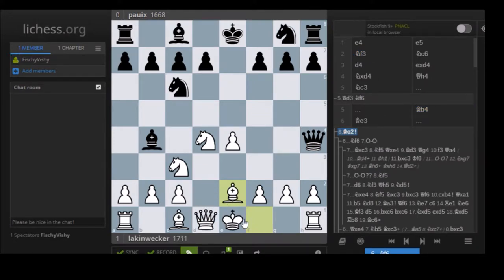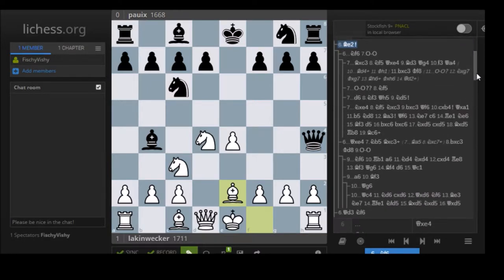The best move is Be2, which threatens castles - and that's a very big threat. What is the problem with Black's setup? He's winning a pawn, yes, but the problem is that he's so far behind in development. When you castle, if Black goes for the pawn and you castle, you're up two tempos. He needs one move and a second move to castle while you're already castled - a very big advantage.